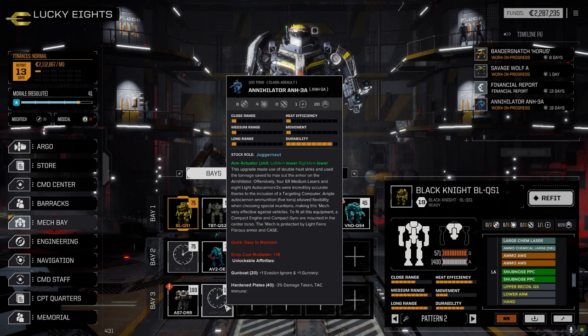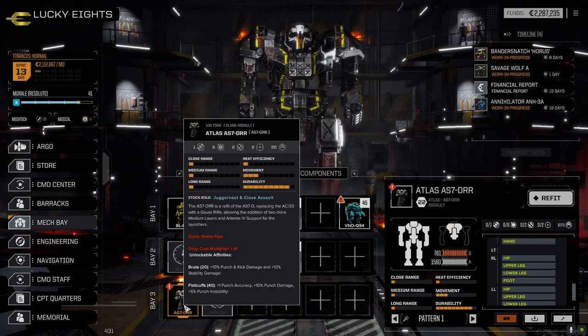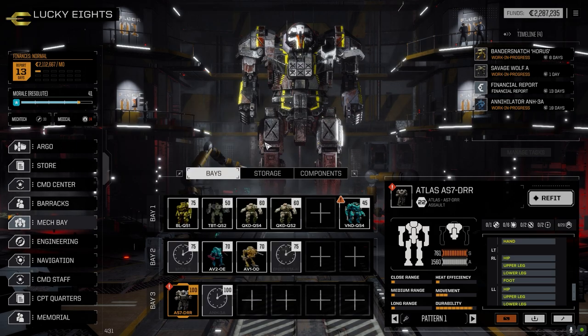I did try to put together the Atlas, but it's a little trickier based on the gear I had. I originally thought about putting an Ultra 20 in, but I don't have any Ultra 20 ammo, so I can't actually use it. Then I thought I'd just use a regular Autocannon 20 and round everything else out.